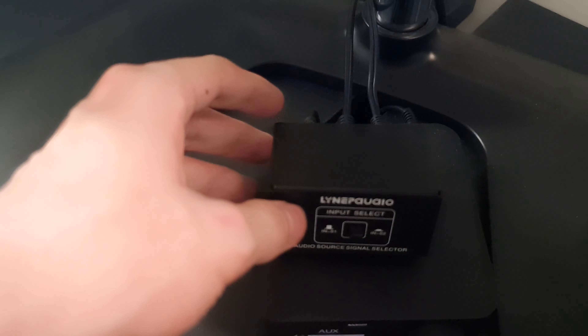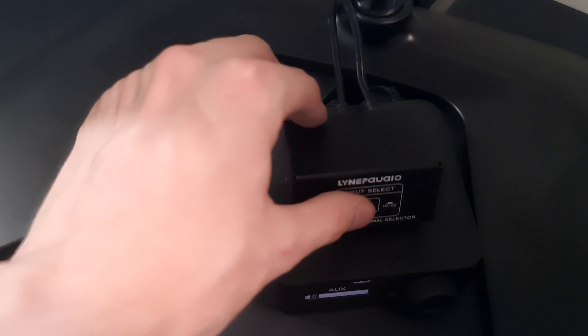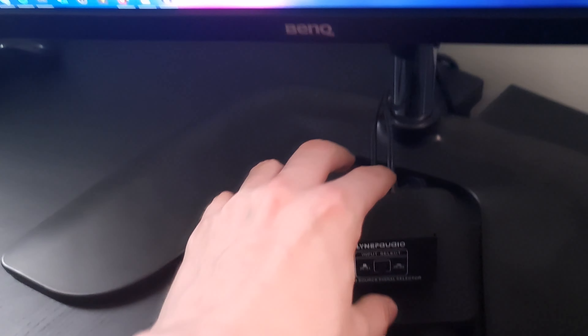This little box was really difficult to find, but it's so basic — it's one input, two outputs for 3.5mm. I press a button and it switches between my VR headset and my normal headset, though I do have to go through cables and mess with it to use it.